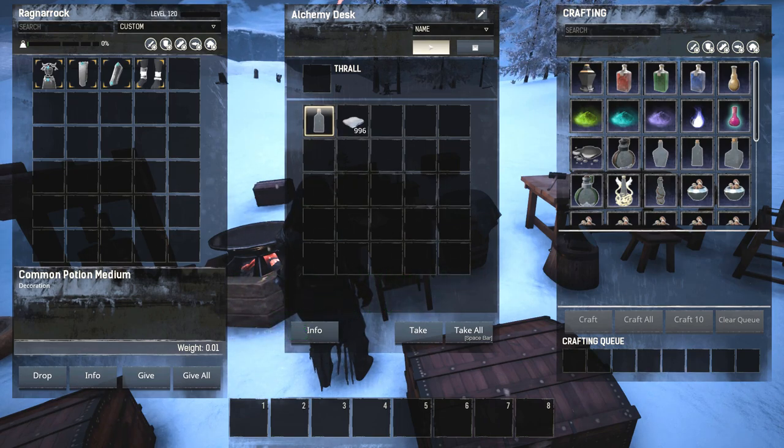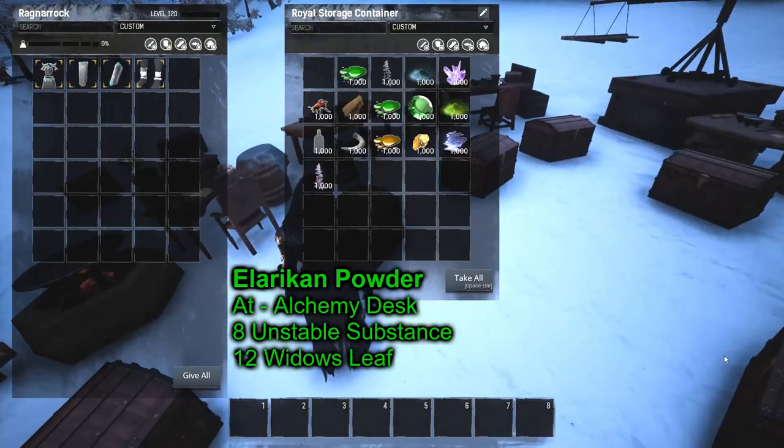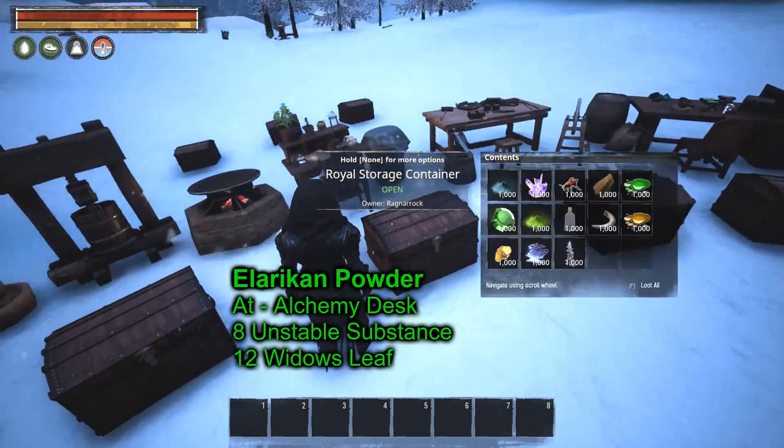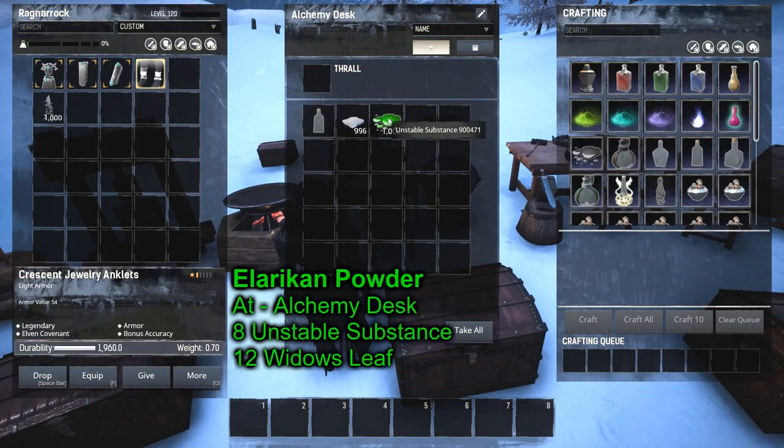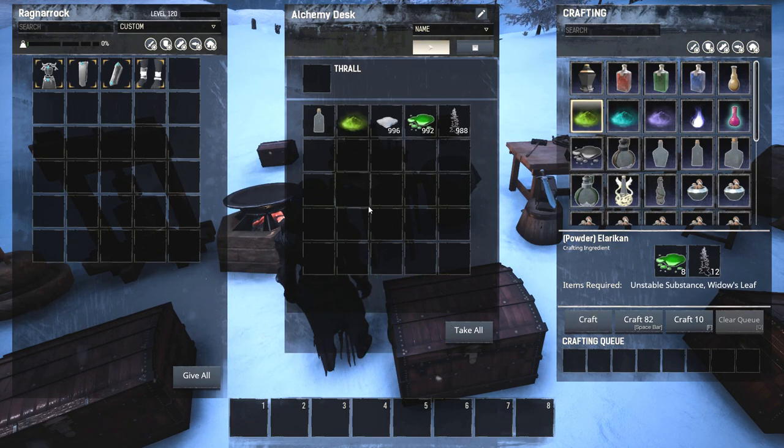Next, we're going to make Elrican powder, which is also made at the alchemy desk. The mats for it are unstable substance and widow's leaf. Craft it, and that's what Elrican powder looks like.